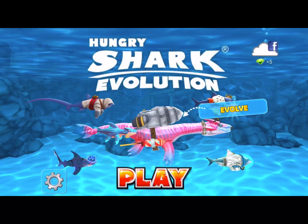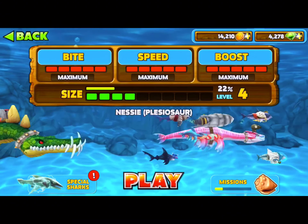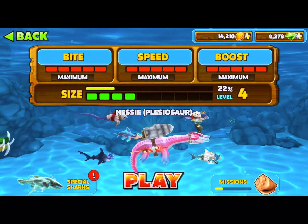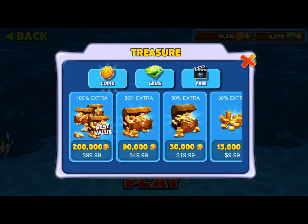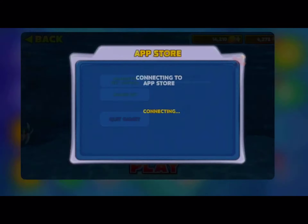It should show the pending fee purchase for 2,000 gems right here. After you read that and confirm it looks right, go to your profile and check it. As you can see, I now have 4,278 gems — I used to have 2,000 gems. It worked!